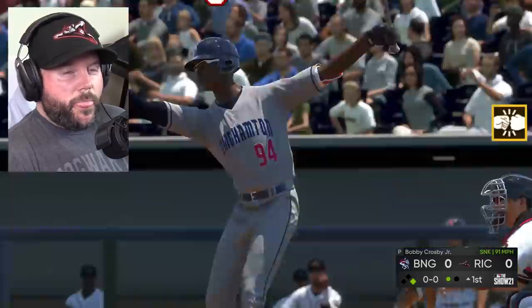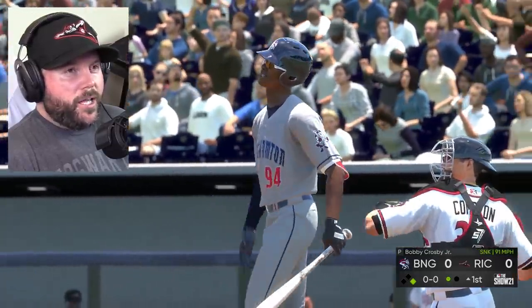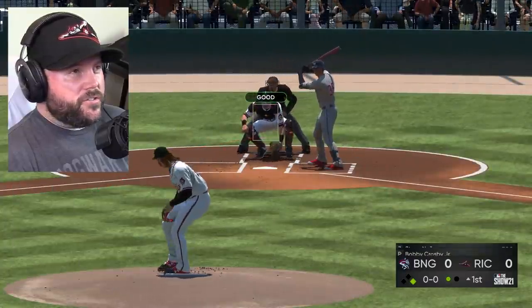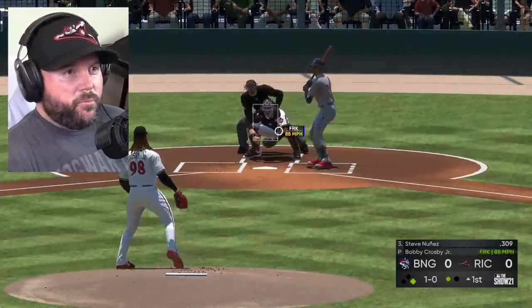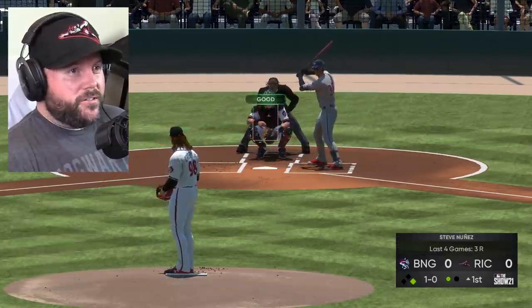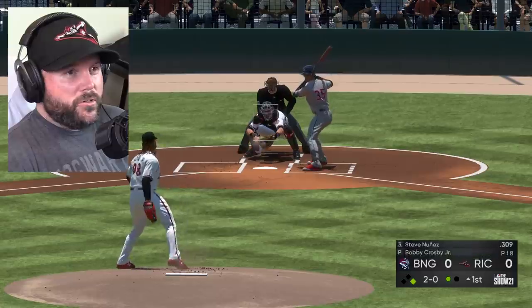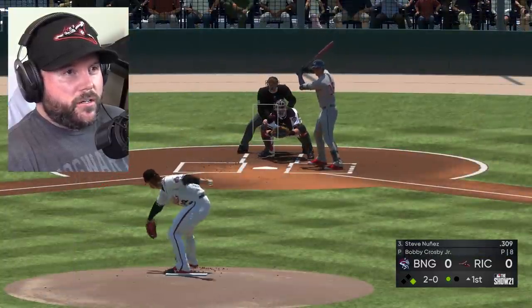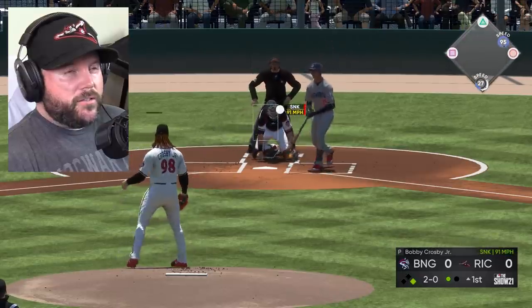High sinker, strikeout. That's how it works — 91-mile-an-hour cheese up there. I throw the high sinkers because they work really well in Diamond Dynasty against poor hitters. And also these CPU hitters here are pretty poor too. It works well against them. We'll try the high sinker right here, and that's a little pop-up.